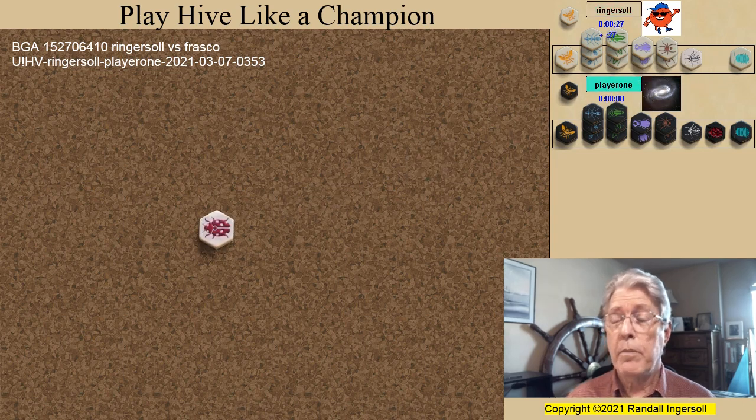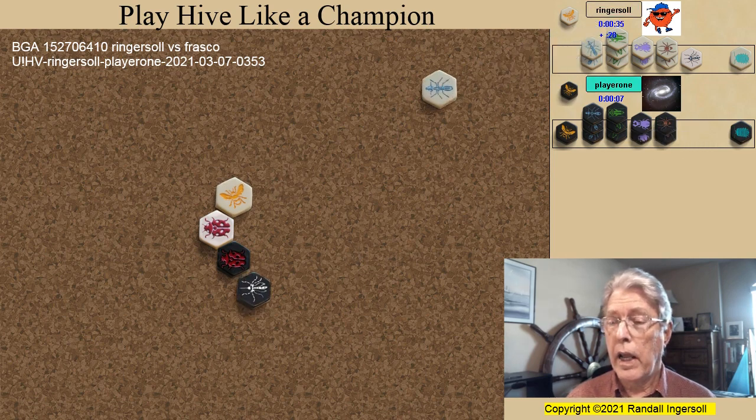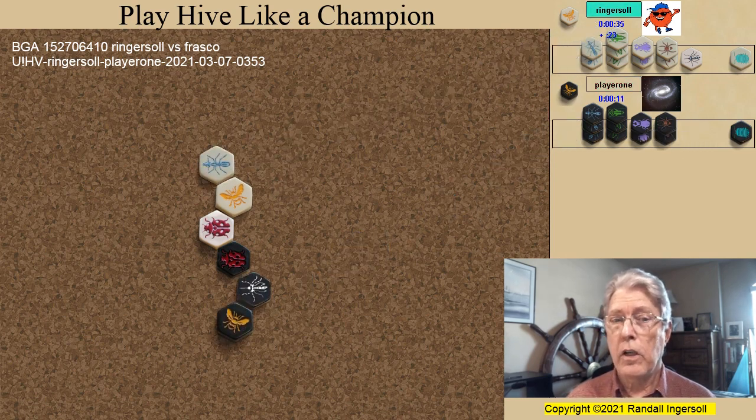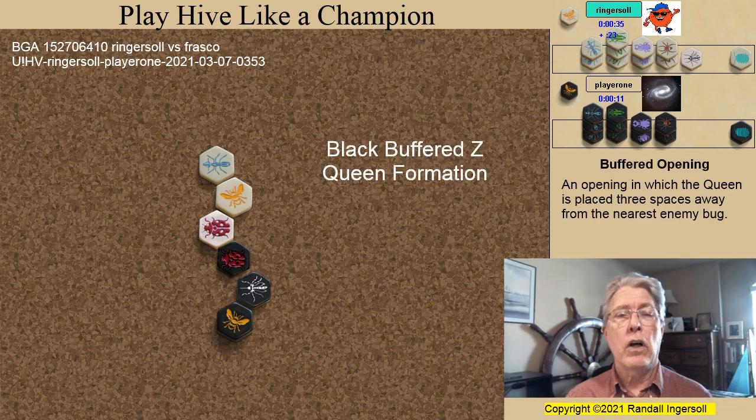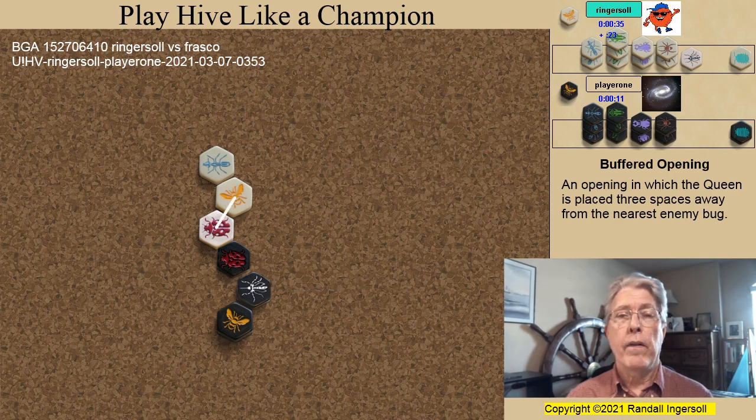As happens so often in top-level Hive, both players started with the ladybugs. I followed with the queen and my first ant, while Frasco played the mosquito and then the queen. In my book, Play Hive Like a Champion, I identified some opening queen formations. This formation is called a black buffered Zed queen formation — the black queen is buffered from the black starting bug, while the white queen is in contact with the white starting bug.